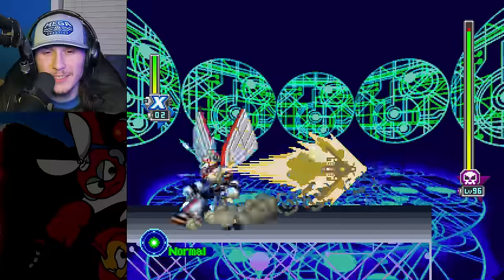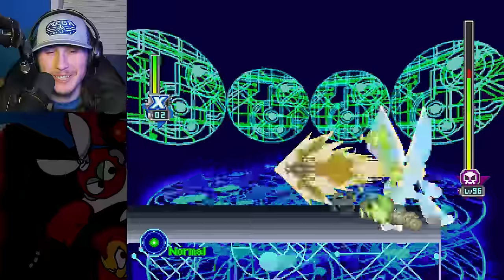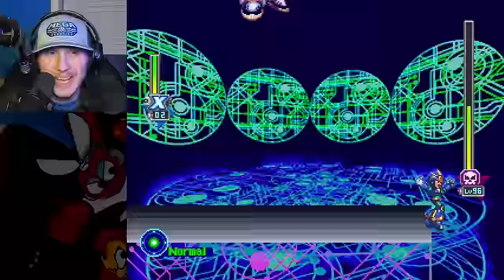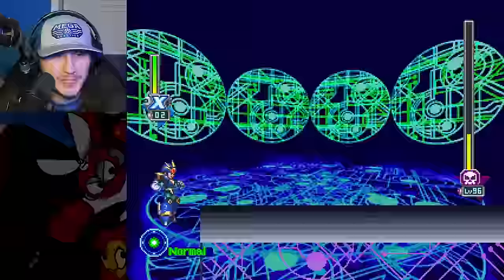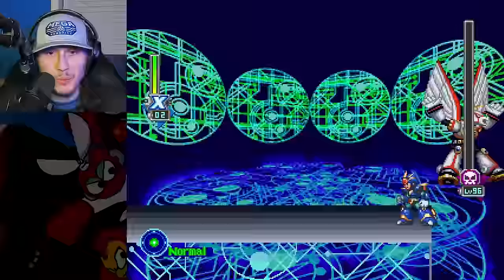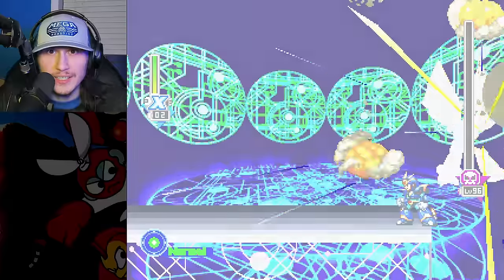Spiral Pegasus - I remember when I didn't even know he was called Spiral Pegasus and now I can't remember his American name on the PlayStation 1. I don't like this guy either. Squid Adler may be worse, but this guy is also pretty bad. It's cool that you can use the Giga Attack while flying with him. That's pretty sick, but now this guy is dead.